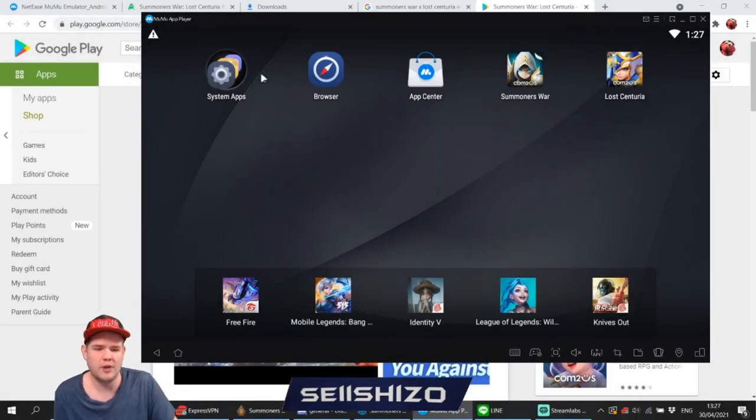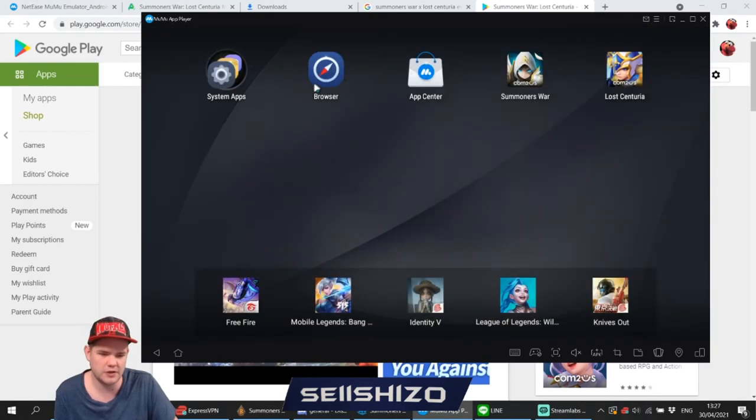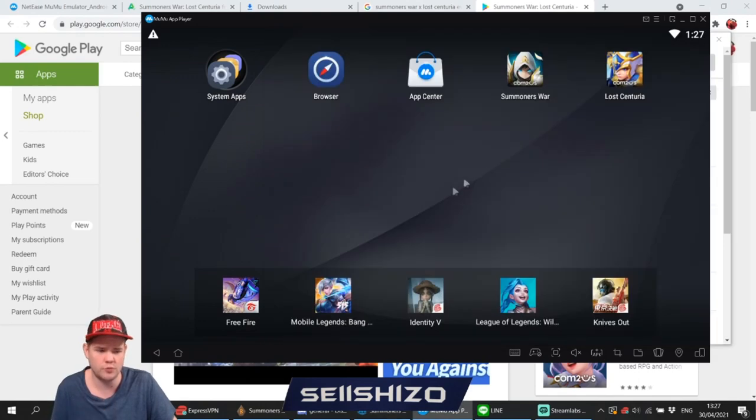As you can see, I already have MuMu Player installed. Also visible is the network monitor, which is used for the Summoners War rune exporter — a tool for Summoners War Sky Arena players to extract data from your runes. I use MuMu Player with Summoners War to get that data most of the time, and now I also use it for Lost Centuria.